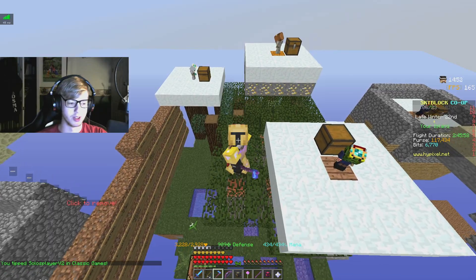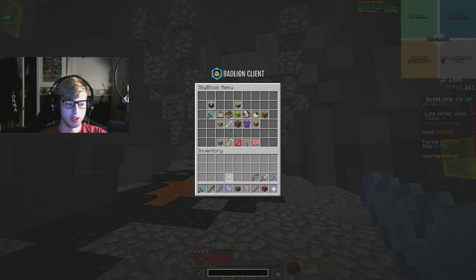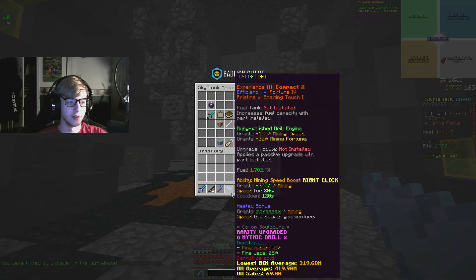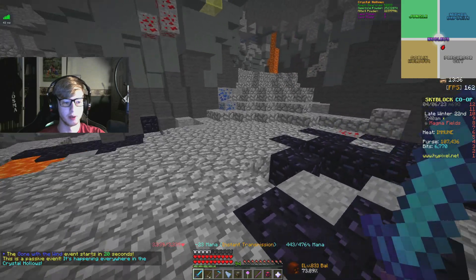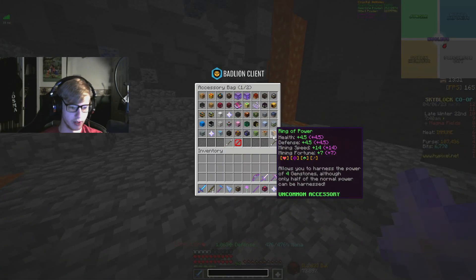Currently we get 6,880 mining speed and 1,753 mining fortune, which is pretty good — we can get better. We only have a ruby polished drill engine on this right now, so once we start upgrading the drill engine it'll definitely be a lot better. I only have a fine gemstone on this for the amber and jade, so we're going to work on that. We also have to get the artifact of power so we can get the extra gems on it — currently only have the ring of power, which does have all perfects on it, but we've still got a long way to go.